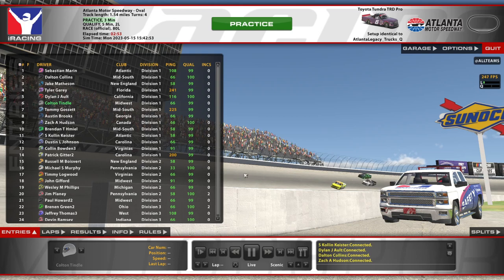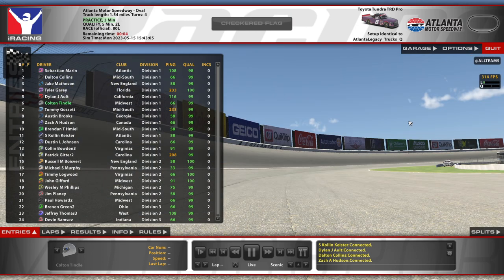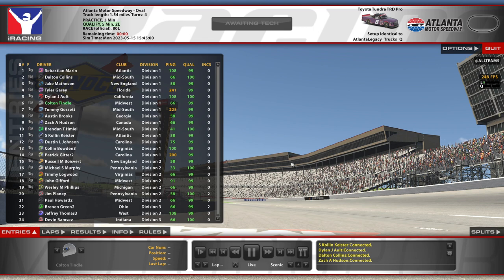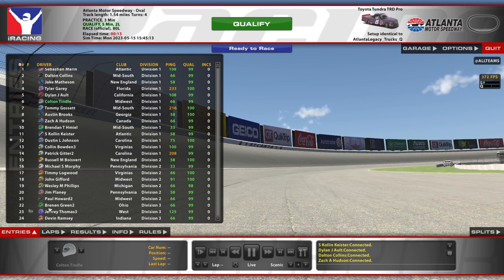Hello and welcome to iRacing. We are here at Legacy Atlanta, the intermediate version and not the super speedway. We are driving the Craftsman truck as the number six car. Daniel asked if I would like to run this time slot tonight and I said yeah absolutely, and he shared a setup he made for it very kindly.